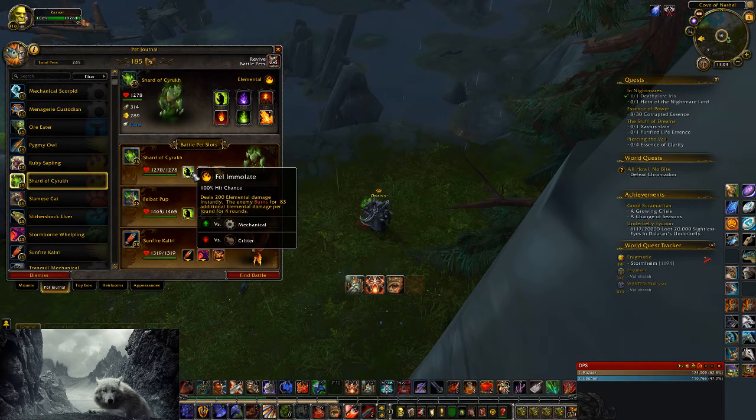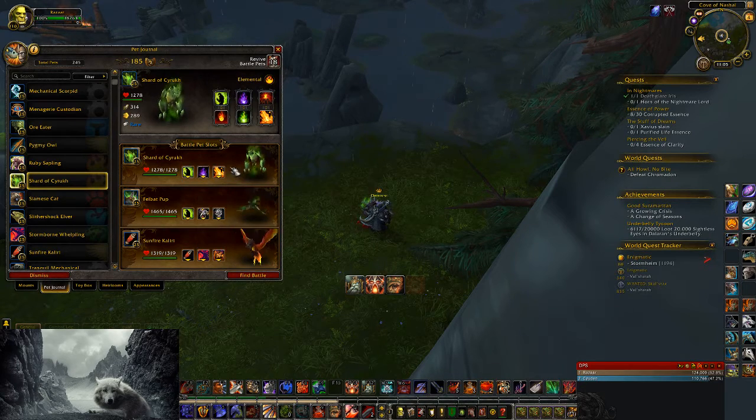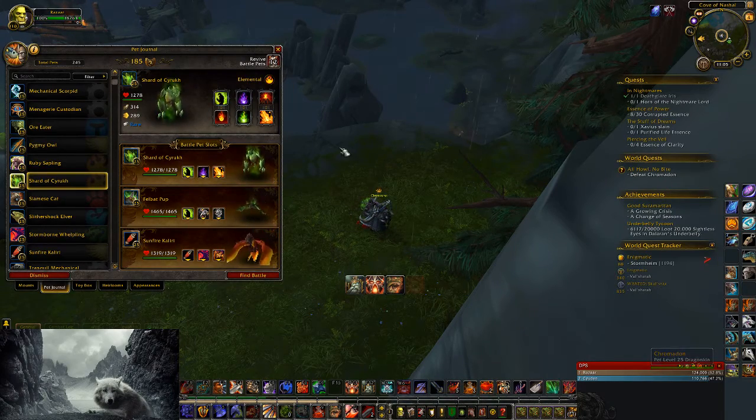Fel Immolate deals 200 damage and it burns for another 83 damage. You can see those kinds of attacks across all my pets. These are the ones that I use. So now let's get to the fight.